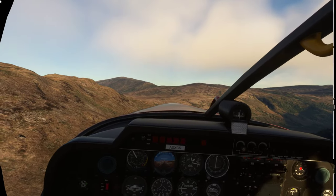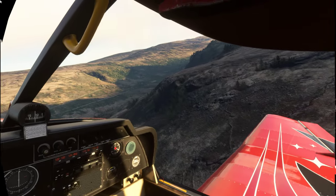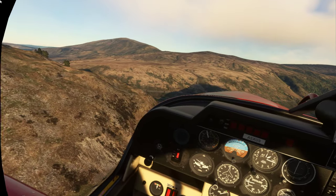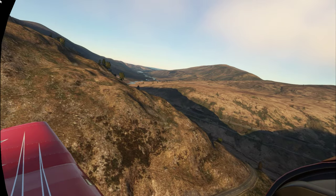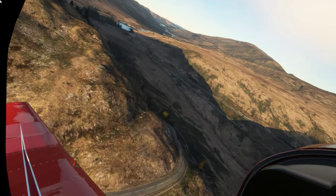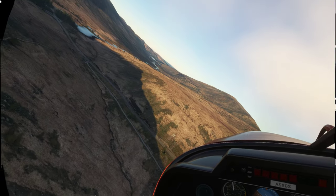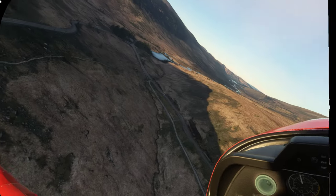As we go over that building there on the left is the youth hostel; the one on the right-hand side of the road is the mountain centre with the car park. That's Pen-y-Pass — the highest pass in Wales, or the UK — not sure if Scotland tops it. We'll hang a left here — I can see the road going up to the left.